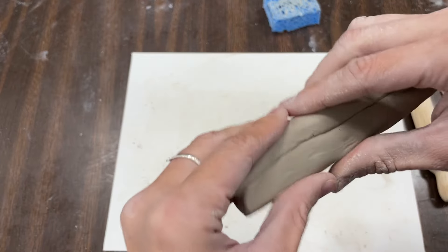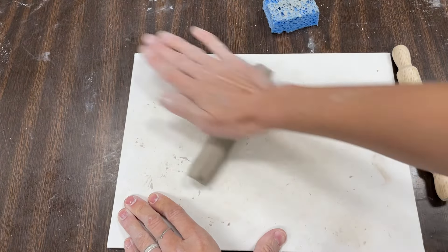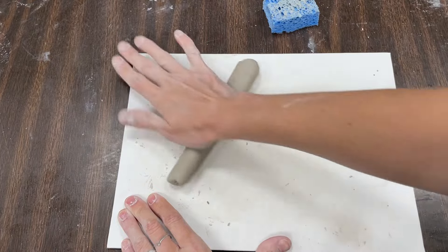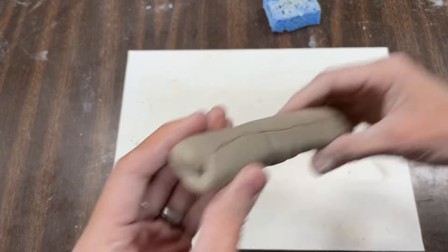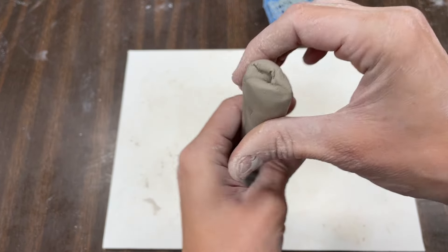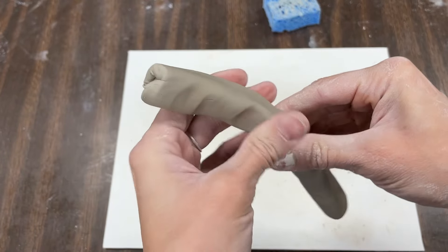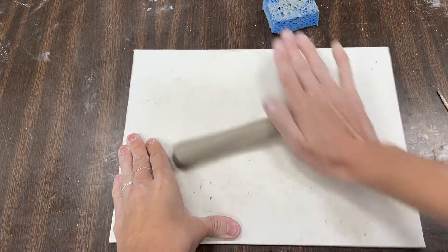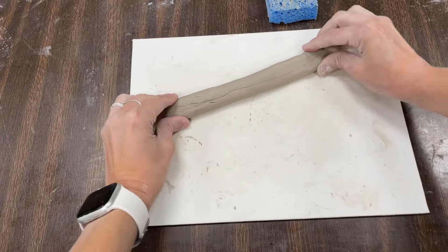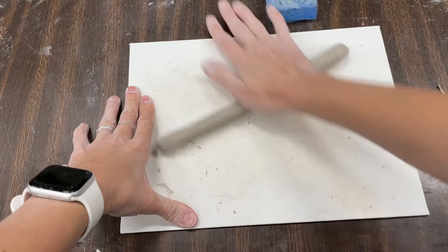Mine started to get flat, so I'm going to squeeze it and then keep rolling it. Rolling, rolling. Mine keeps getting flattened — it's not really round. Let me squeeze this so it is round, and then let's roll some more. Let's see if I can do both hands. Making coils are a little hard.